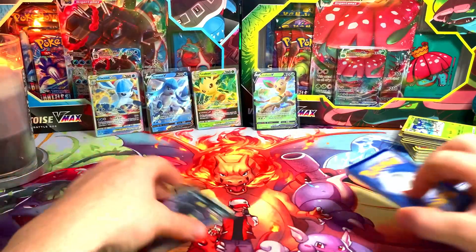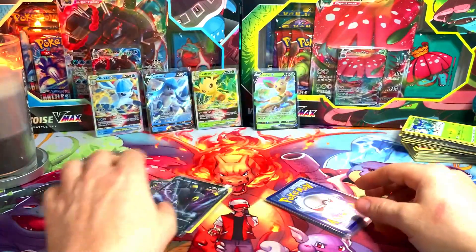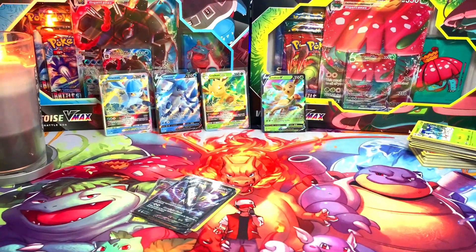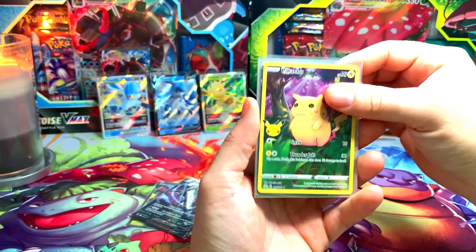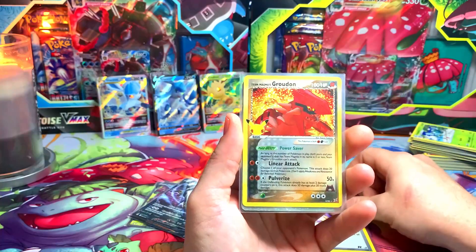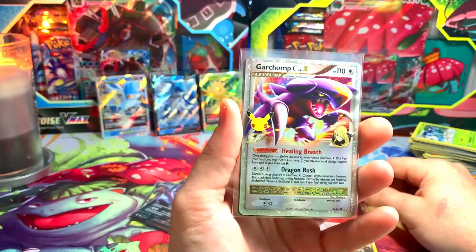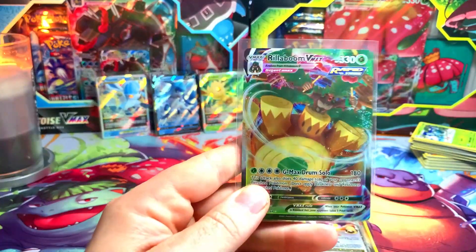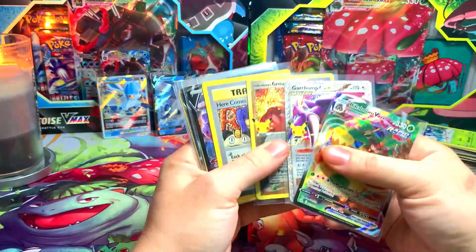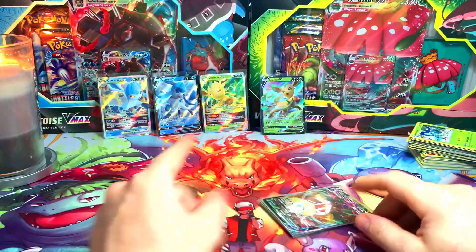For everybody else, today's giveaway is going to be all the cards we pulled from these boxes today. I'm also going to throw in a Pikachu from Celebrations, a Genesect V, a Here Comes Team Rocket, a Team Magma's Groudon, a Garchomp Level X, and the Rillaboom V-Max as well. All of these cards are in today's giveaway.